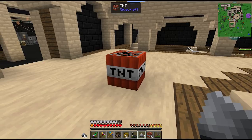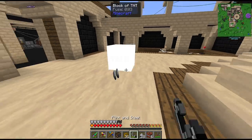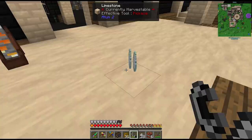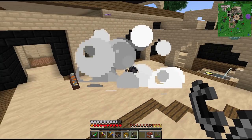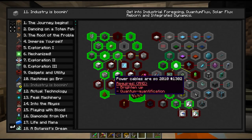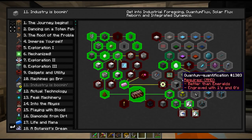Let's try it with a small amount first just to make sure. It worked - awesome, we got our hyper diamonds! This opens up two more materials which we need for the portal.